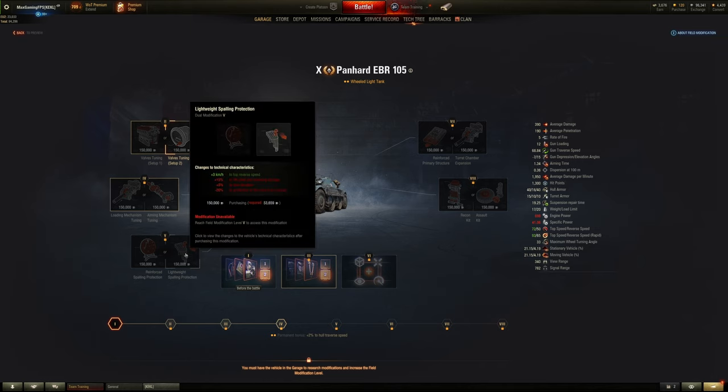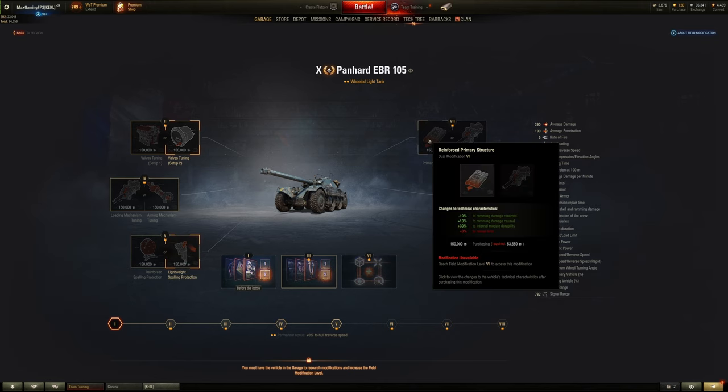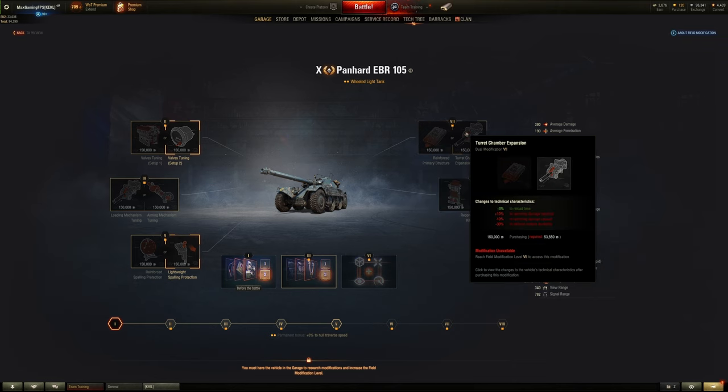For number five on wheeled lights — reverse speed, HE and ramming damage protection or stun/crew protection? Everyone is choosing reverse speed. For number 7 would you like another 3% to reload time or a little less ramming damage received and more ramming damage caused? Pretty much everyone is choosing the reload speed, and those who already chose reload time on number four are definitely choosing it here too — that's a 6% total reload time reduction, which is over half a rammer without actually using the rammer itself.